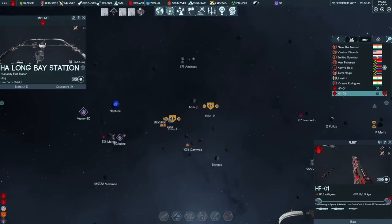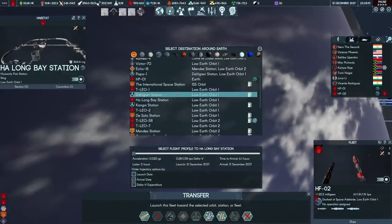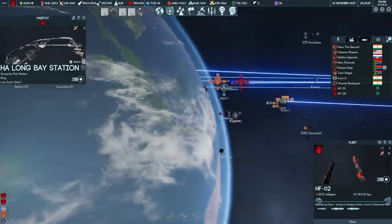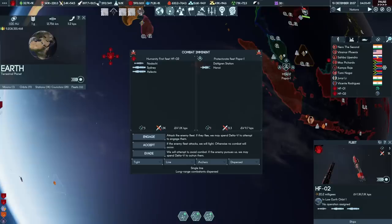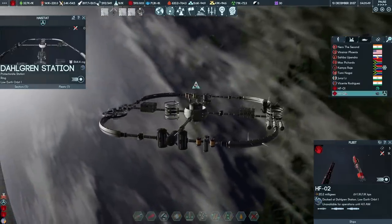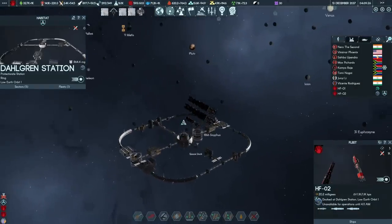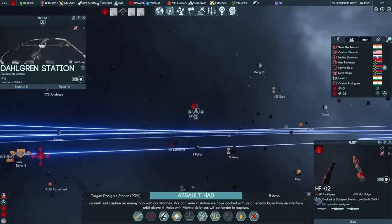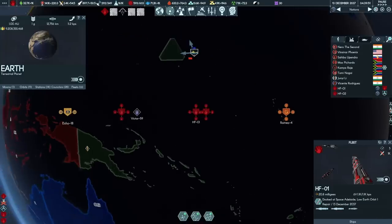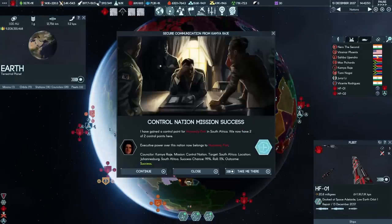HF-2 has re-equipped and should be able to go intercept one of the fleets in orbit. Let's go eliminate Papa-1 — this is the protectorate fleet in LEO. That auto-resolved because there was no way they posed a threat to us. As soon as that becomes available for operation in a couple of minutes, we'll be able to send the marines in to capture the protectorate station in orbit. Dahl Grand Station — 90% takeover chance. The fleets are doing nice clean-up work while that alien doom fleet is away, and it's not going to be back until the middle of next year, which gives us time to clear our orbit.